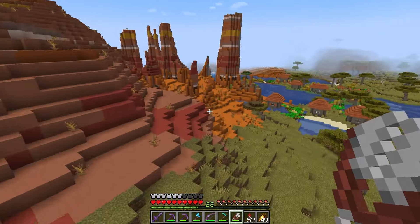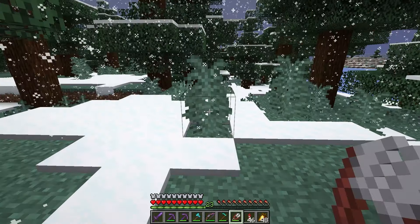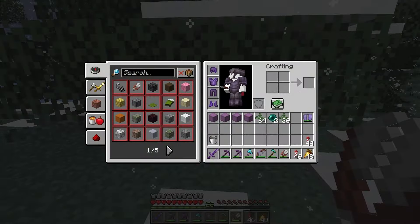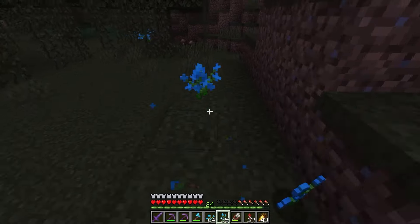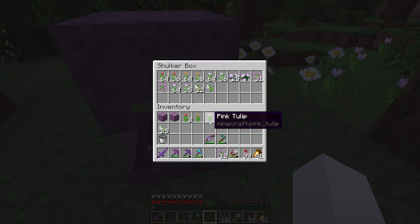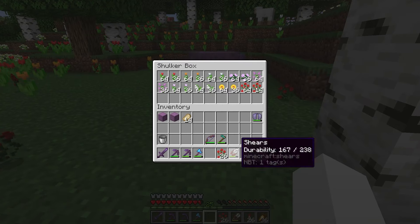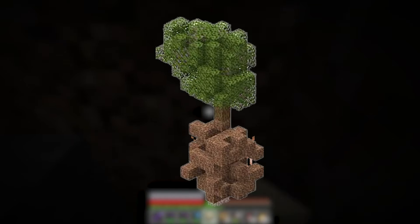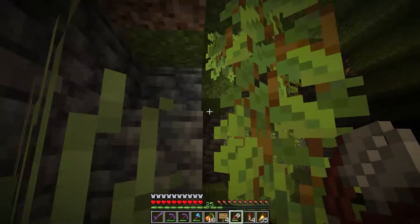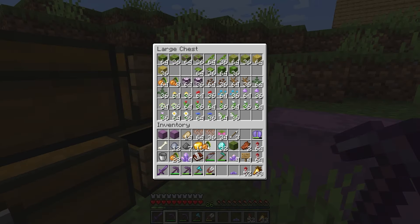Back to the task at hand: I'll just go through some that were pretty easy to get, such as dead bushes, ferns, all the flower types except torch flowers, and grass. Hanging roots was tough though, as they only spawn under azalea trees if there are air blocks underneath the rooted soil. The only reason I was able to do this is because after a while of mining I realized they can be farmed. I also got the rest of the glow berries whilst I was down there.